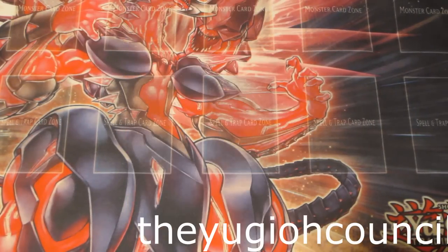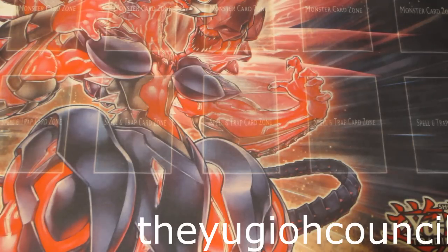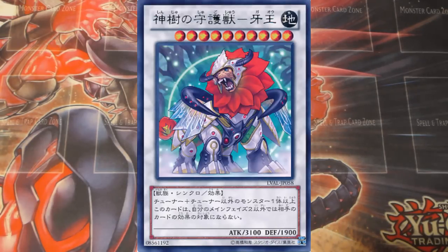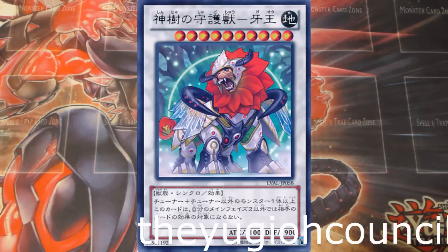Jumping right back into it. There's Leo, Guardian of the Forest — if I'm not mistaken, it's a level 10 version of Star Eater. Not nearly as good because they can Warning it, Bottomless it, Compulse it. But basically when it attacks, it's going to freeze everything on the board until the end of the battle. I think that's pretty freaking cool. And it's still nice to see a generic level 10 synchro. We have a generic level 9, a generic level 10, and many generic 8 and under. It's nice to see Konami give us something that's good. I like it. I'm happy with it.